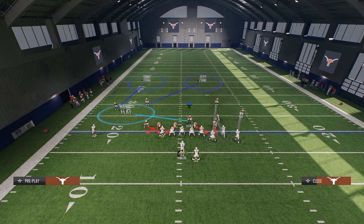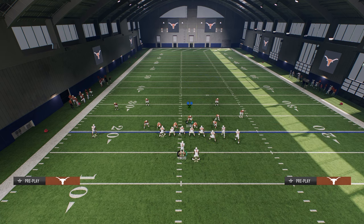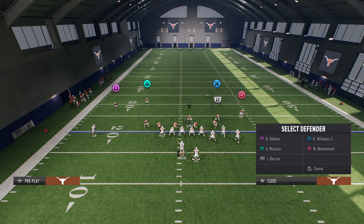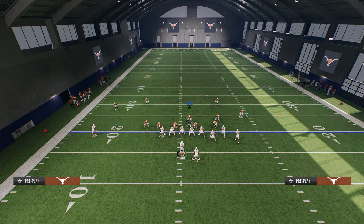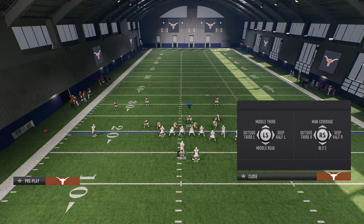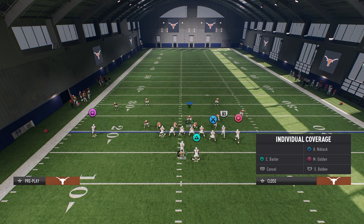We're going to put our solo wide receiver side safety in a middle third, and our Bunch side safety in an outside third to that Bunch side. This is going to really help with a lot of the BOM concepts and deep corner routes. Then we're going to put our corner on the outside in a cloud flat — this takes away a lot of the big plays they could potentially get. We're going to put this linebacker on a vert hook, and I like to man the slot corner up on the slot receiver or anyone on that side.